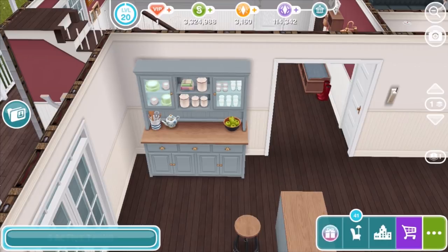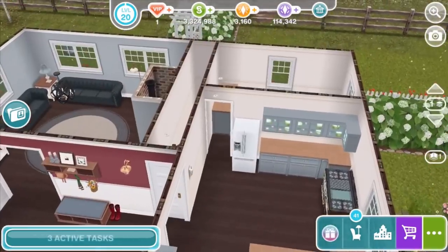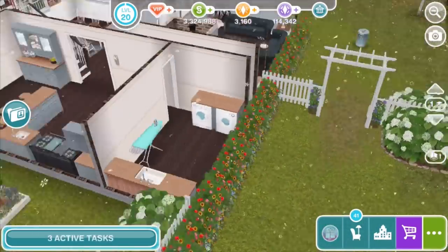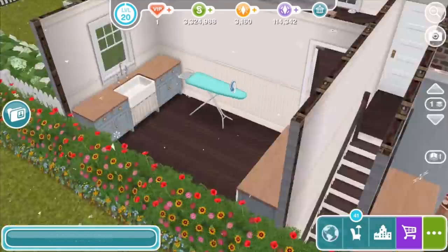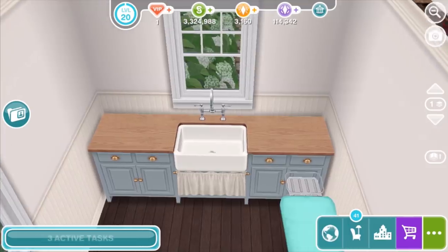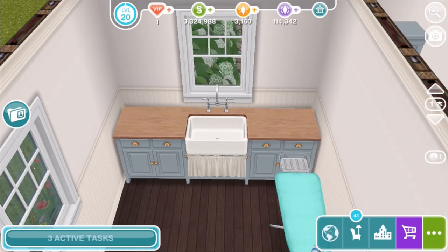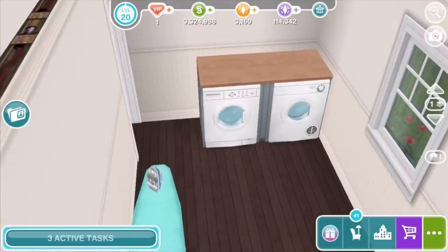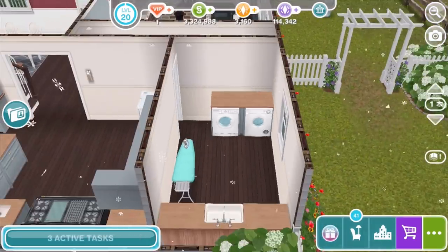Sims Freeplay just keeps knocking it out of the park when it comes to art styles and furniture in houses. Loads of variation. We move from the kitchen into the laundry room. Here we have one of those massive butler sinks, a beautiful butcher block countertop — I love that little curtain underneath the sink where you could put your cleaning supplies. And of course we've got the ironing table and a washer and dryer. These are special rustic washer and dryer setups for this rustic farmhouse style.